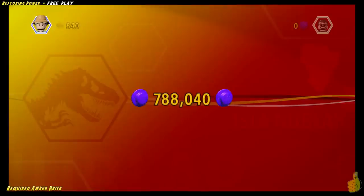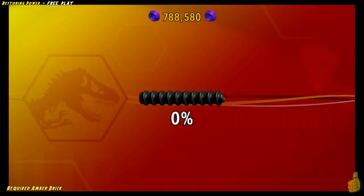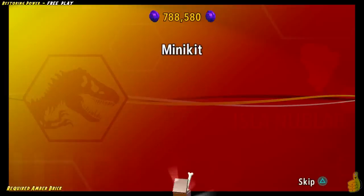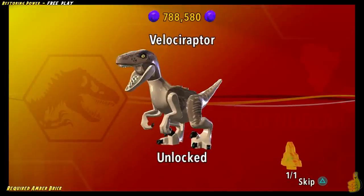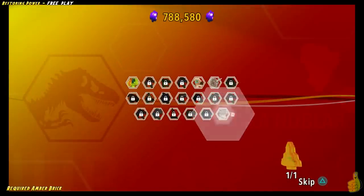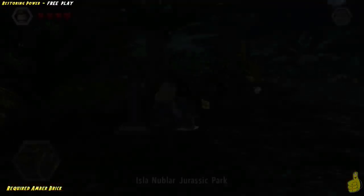Go ahead and hit Save and Exit as you saw there. It gives us credit for the Amber Brick, gives us a few studs. We're also gonna go ahead and get the Velociraptor — we already have the Dilophosaurus. And if you missed it, we do get all ten minikits. We also get the other two Gold Bricks that are on this level, and we also get the True Survivor as well.